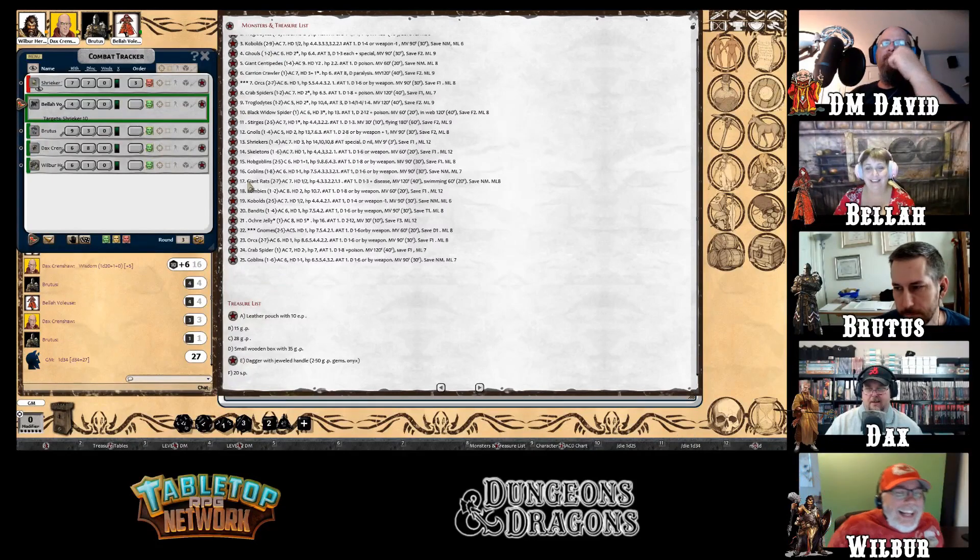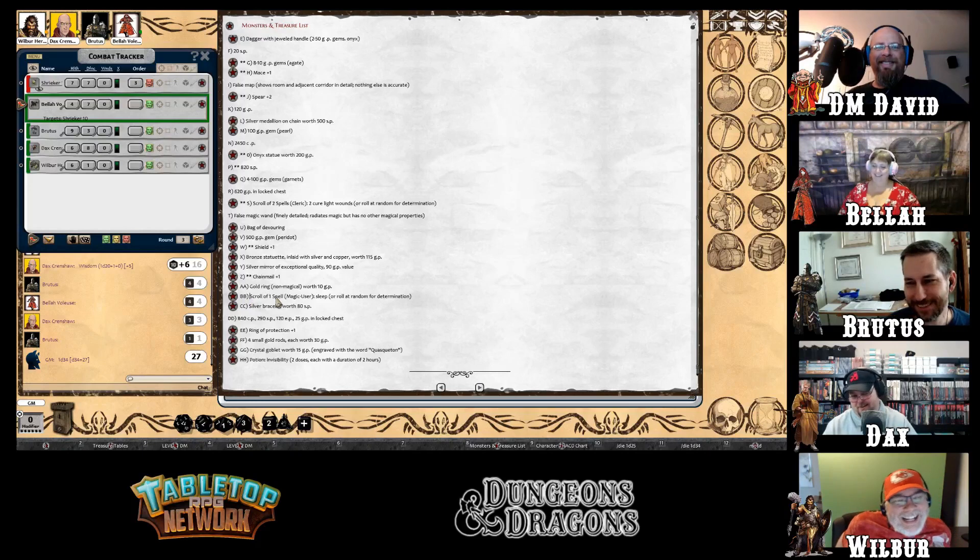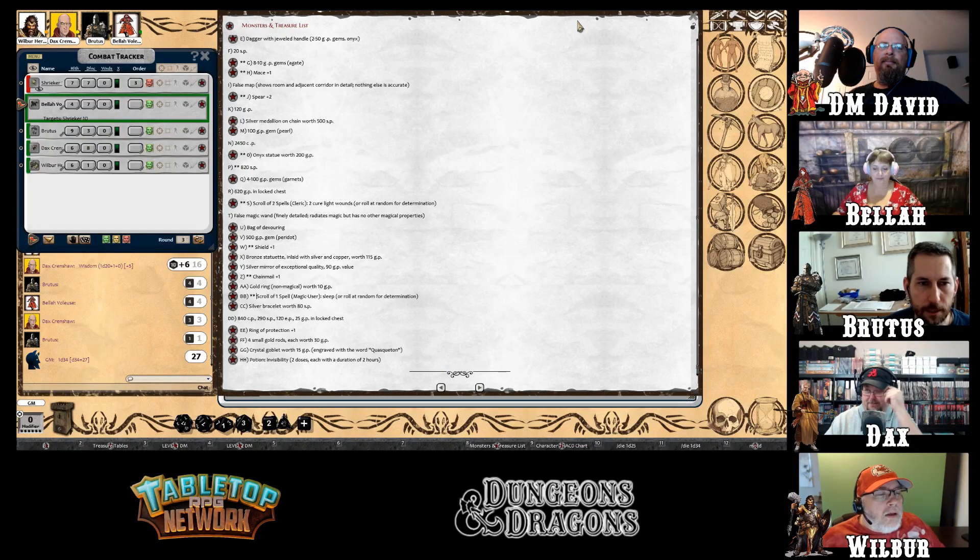The DM checks what's in the chest, rolling result 27 — an explosion. Brutus bashes the lock off and opens the chest to find a single piece of parchment. The players react with surprise that the chest was locked just for a piece of paper. Someone says to hand it to whoever can read.